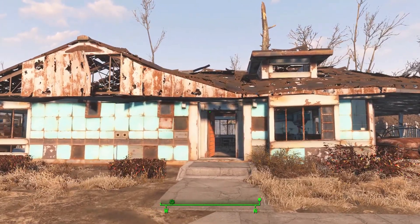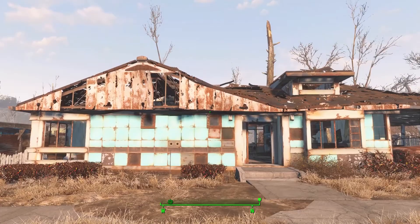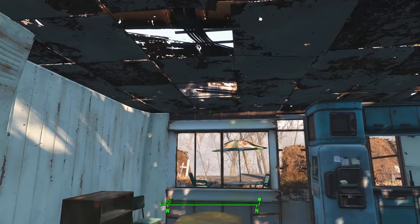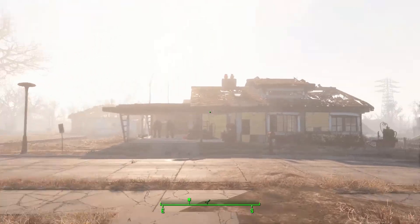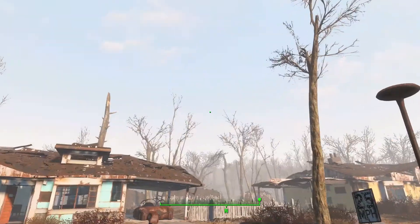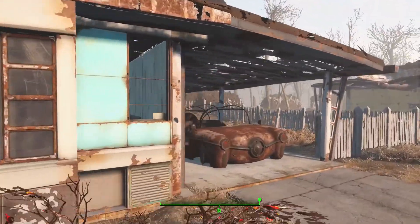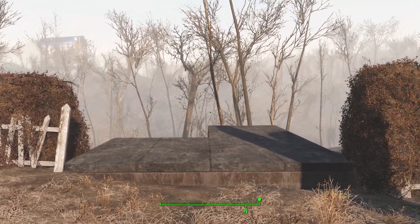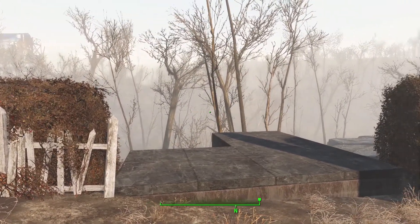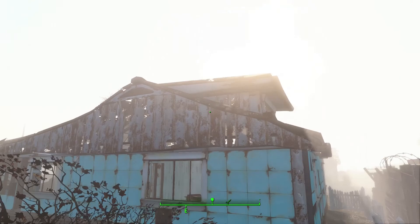For the general, you can't scrap this house - you can't scrap the foundation, the walls, or the ceiling, so I'm pretty much stuck with what I've got. I'm going to fix up the roof a little bit by adding some roof pieces, similar to what I did to Sturgis's place. I'll also build out back a little shed and a weapon shack for all the general's guns and things.